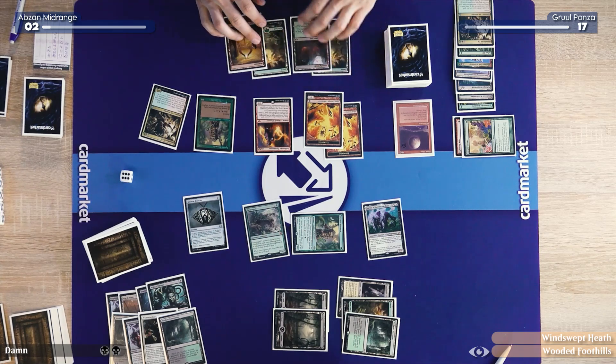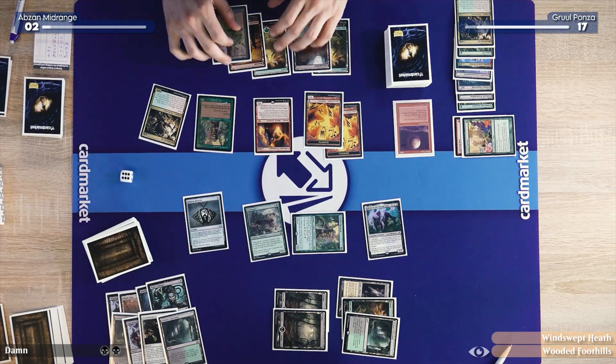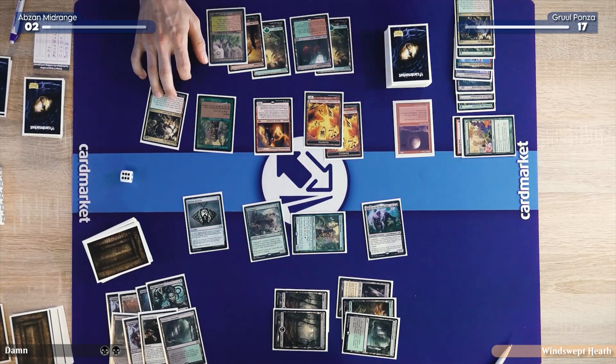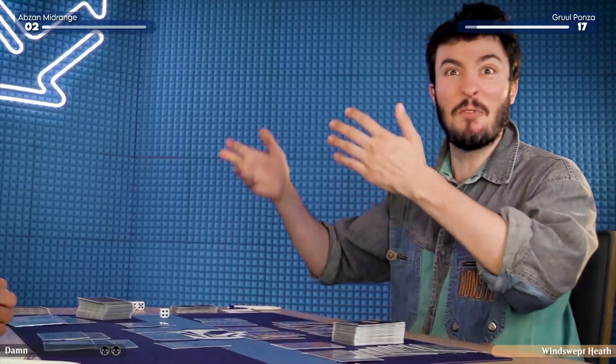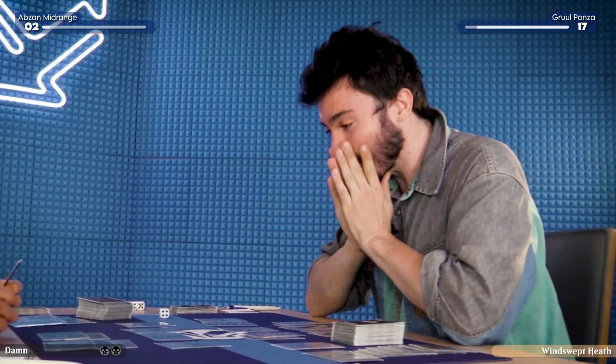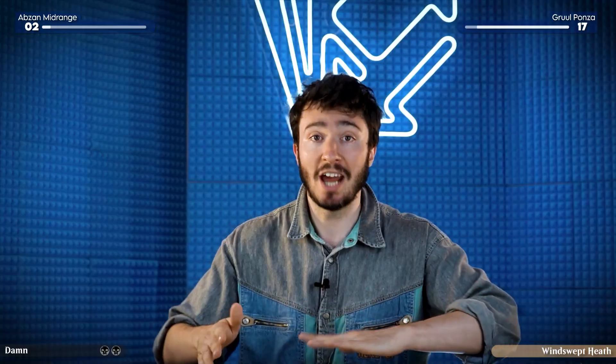I'll untap. Draw — no whammies. No whammies. I'll play this Mountain. Because now this changes the whole combat math. Let's rely on this math for a sec — we're going to have to attack into his Lurus and his Tarmogoyf here.